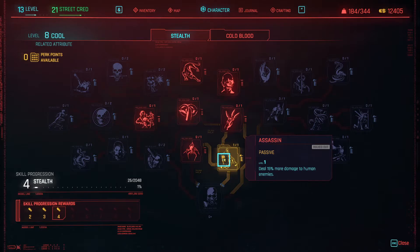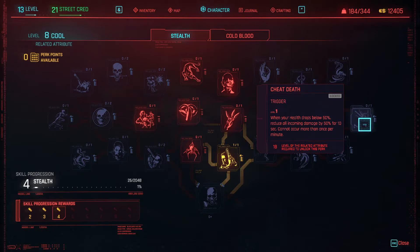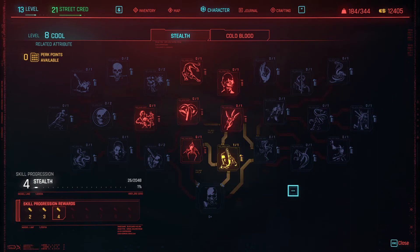Those were three very simple basic perks that you should definitely get in each build because they're just so overpowered. There are a lot more perks, but for those you'll need a lot more attribute points — for example, 18 attribute points in Cool for some of them. That's why I just wanted to show these three, because they're just amazing. If you liked the video, give it a thumbs up so other people can find it too. Thanks for watching and I'll see you in the next one.